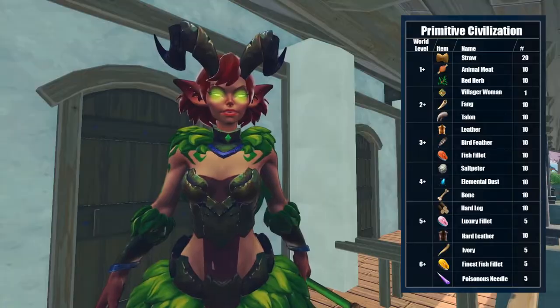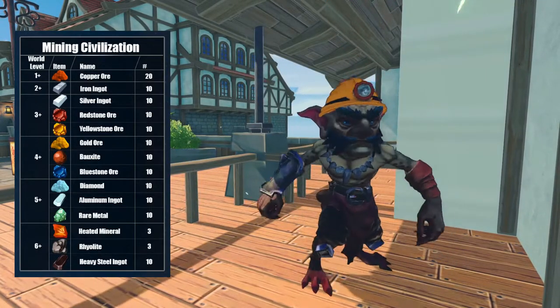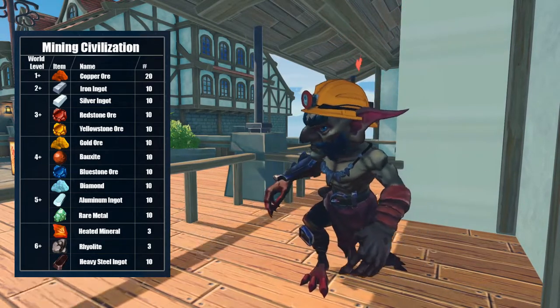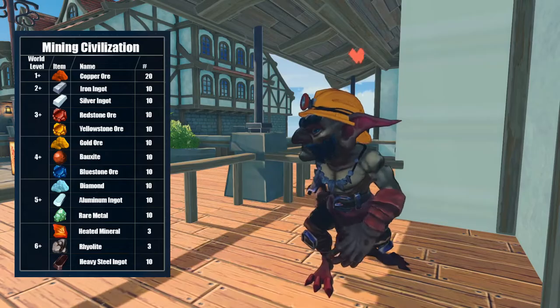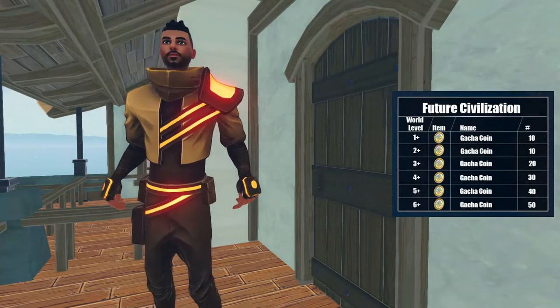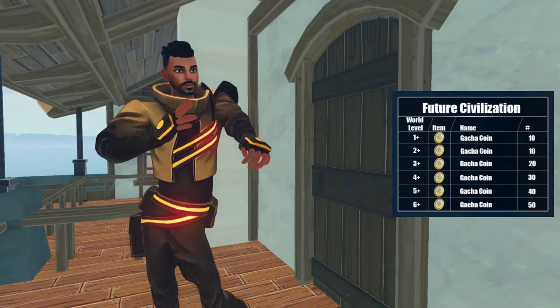It's the only level zero thing you can get in the game now. The Mining Civilization gives ores and ingots — you can actually get heated minerals, aluminum, rare metal, and heavy steel ingots from him. And the rare one, the Future Civilization, gives gacha coins in amounts from 10 to 50, depending on the world level and your chances.